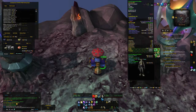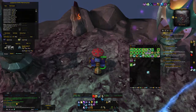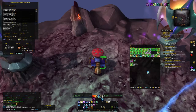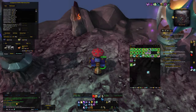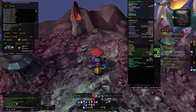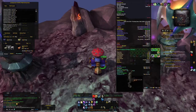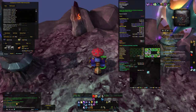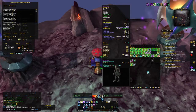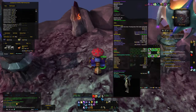I will be attempting to auction house all this up and I'll make an update on the posting of how much of this actually sold and how much didn't sell. All the greens I can disenchant into Hypnotic Dust and that sells for quite a bit. So this is going to be a good haul and very much a profitable thing that I'll be looking into in the future.